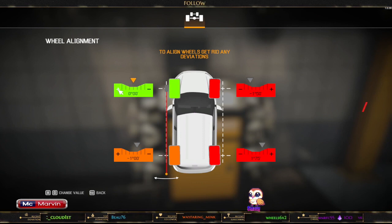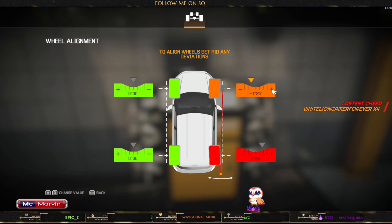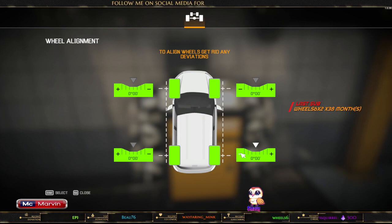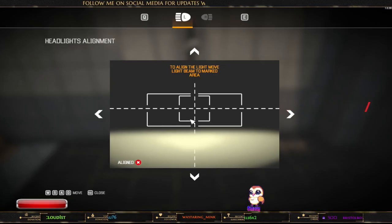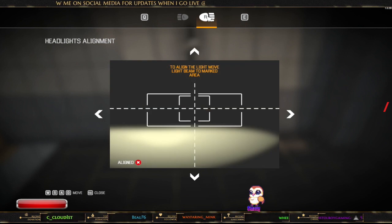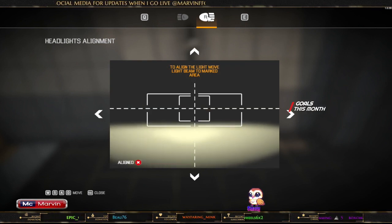Let's do the headlight alignment as well. Now you won't be able to do the headlight alignment unless you've got a battery on, because it'll just say no — you can't do it unless you've got a battery on. So put a battery on and you'll be able to do this.